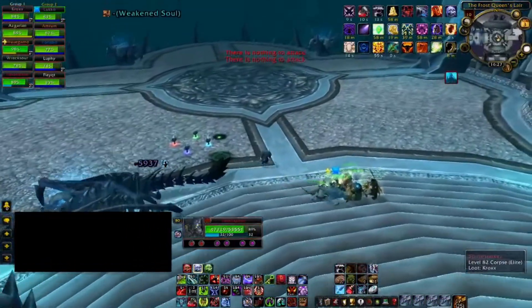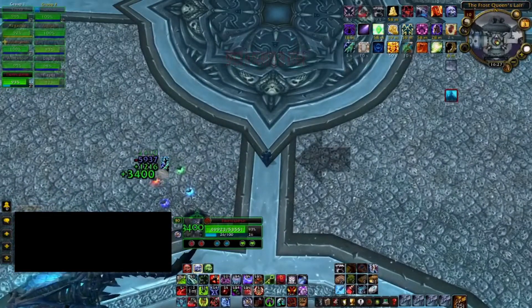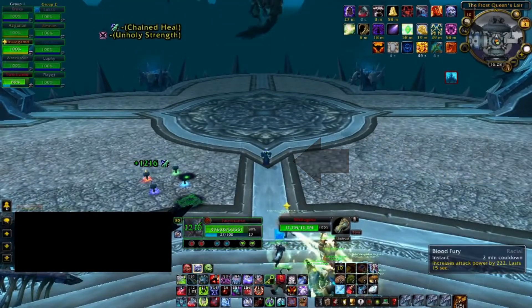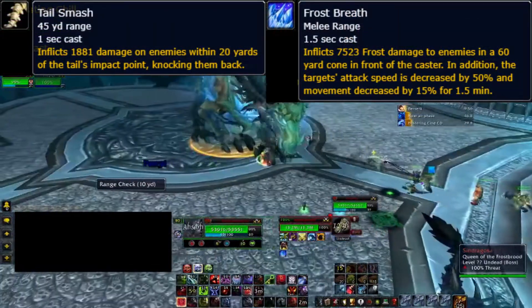Welcome to my Sindragosa 10-man video. Basically it's a tank and spank fight — there are two phases to it. In the first phase, as a DPS you never want to be in front of the boss because you could get hit by an ability called Frost Breath, and you never want to be behind the boss because you can get hit by an ability called Tail Swipe.